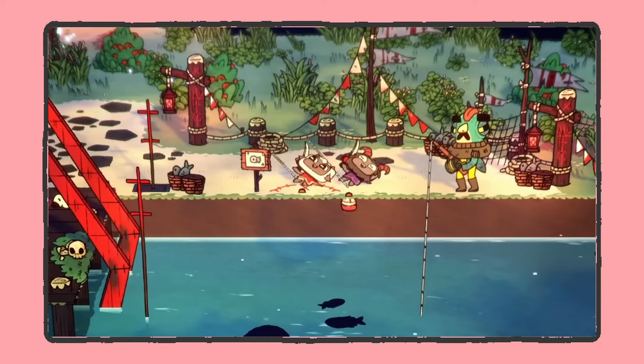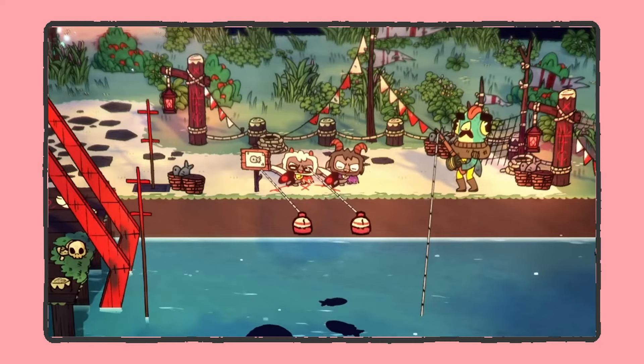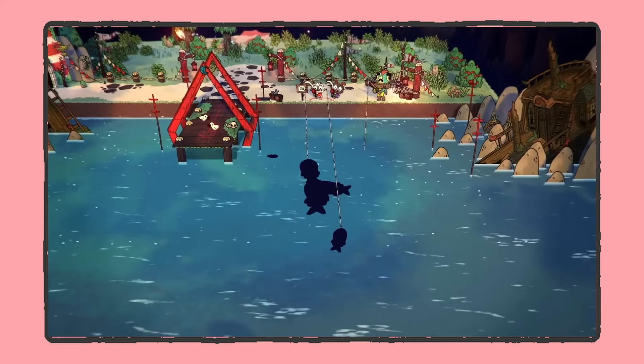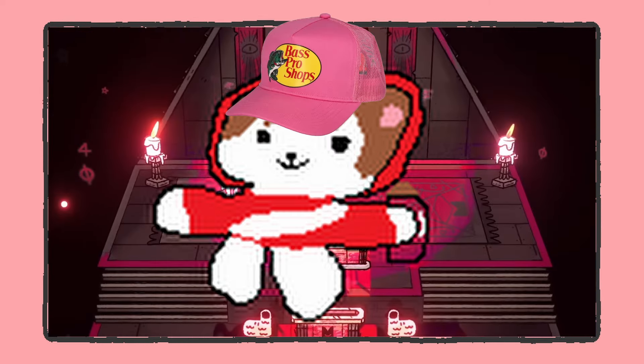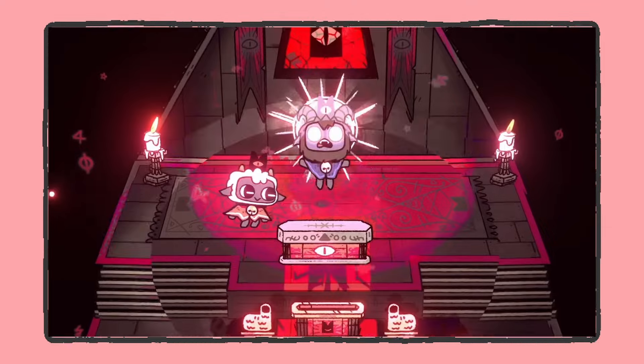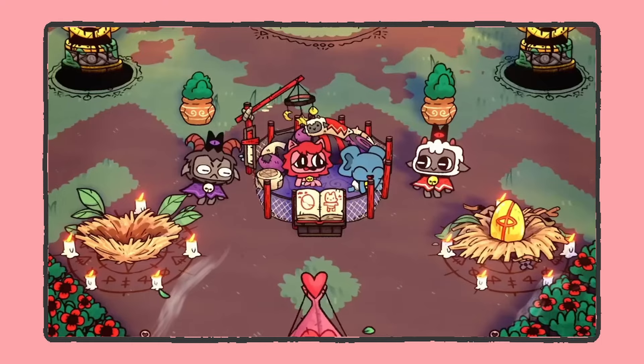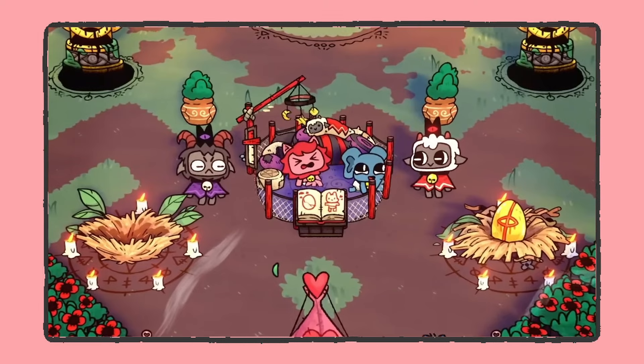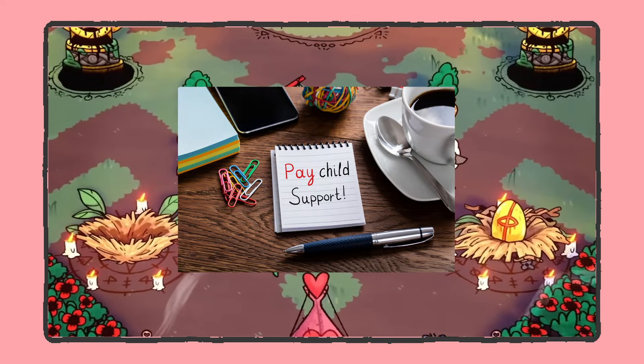Moving on to new scenery, we see the bros fishing together, which is a nice bonding activity. Then we move on to the goats about to do a ritual, which shows that yes, they can do everything the lamb can do normally. The next scene is a bit more interesting though — we have a new building which seems to be a play area for the babies in the cult, which could help since keeping track of those kids is tough, and it could also help raise them a bit faster, which would be nice.